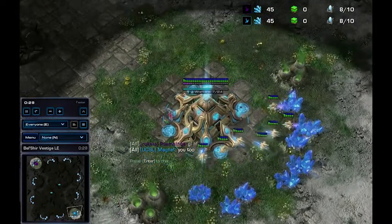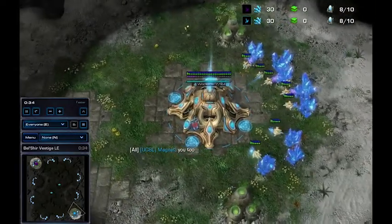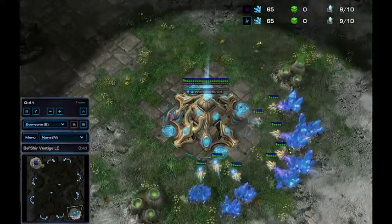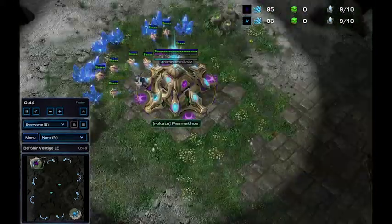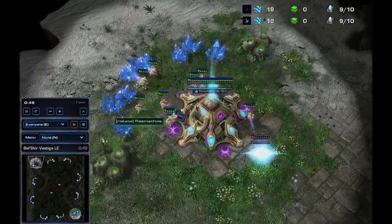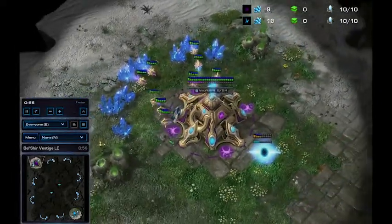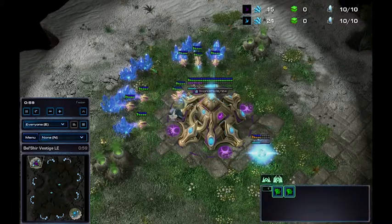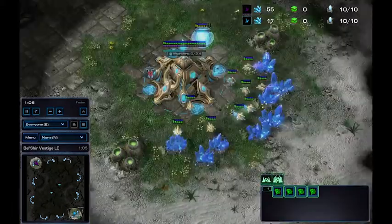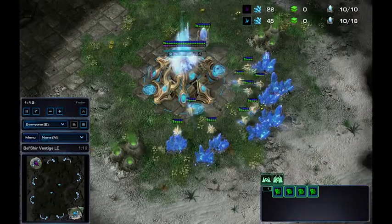In match one we have in the bottom right-hand corner a teal Protoss player named Magnet. In the top left-hand corner we have a purple Protoss named Pasanthimos, representing University of New Mexico. Pasanthimos's play is definitely more cheesy, more all-in related, and this is a PvP so he might be doing a 3-gate.